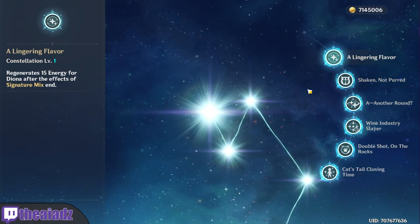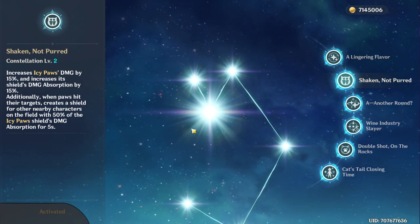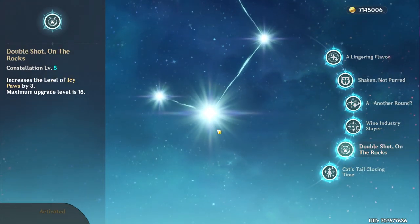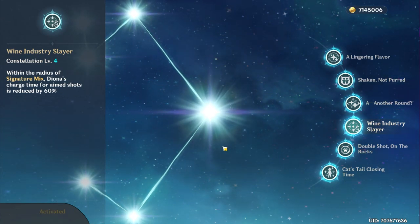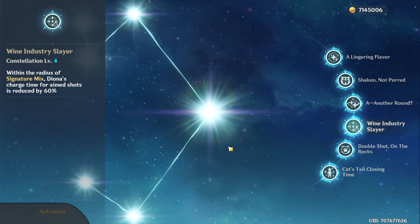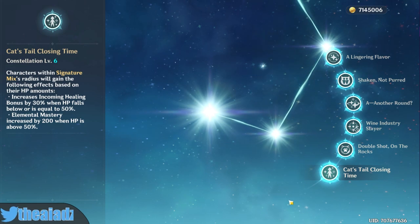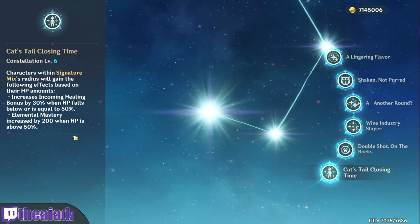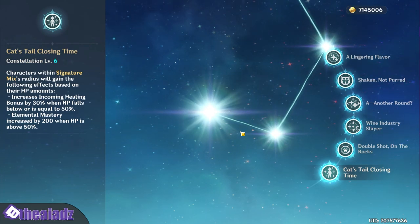For constellations: C1 gives you 15 energy after using her burst. C2 increases damage and shield strength when you use the elemental skill. C3 and C5 increase talents. C4 reduces charge shot timing by 60% inside her burst — that's for main DPS Diona, which almost no one uses. C6 is decent: it increases incoming healing by 30% and elemental mastery by 200 when a party member is inside the burst and above 50% health.